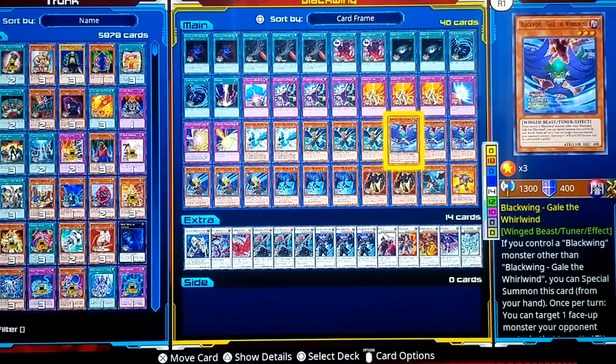Gale is considered one of the best tuners in the game, and it's a Black Wing. It has the effect that when you have a Black Wing on the field, you can special summon it. It is a tuner. But its second effect is: you can target one monster your opponent controls and cut that monster's attack in half permanently. So on your next turn, if the monster and your Gale have not been destroyed, you can do it once again. It'll get cut in half once again, and it is permanent — it does not revert at the end phase. That's what's so good about Gale. And yes, it is a tuner — one of the best tuners in the game.